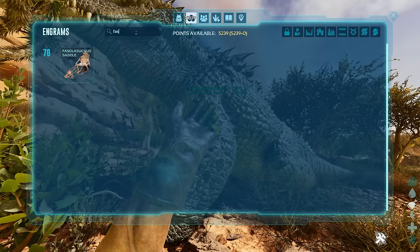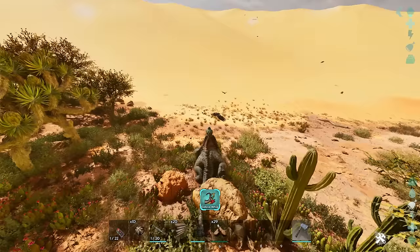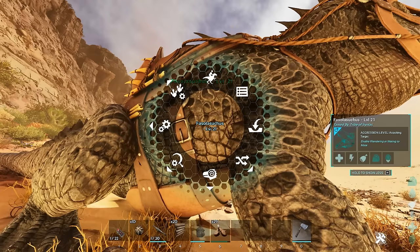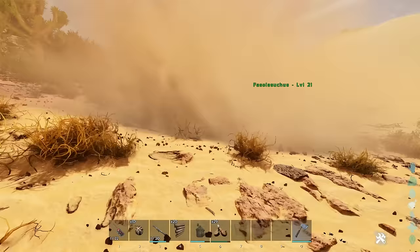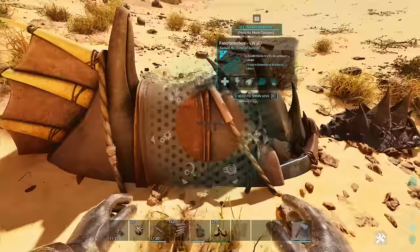Now we need to make the saddle. To do that we need to be level 70 and it's really not super expensive at that level — 30 metal is not that difficult to get. We can come to the radial wheel and actually make him bury into the ground, which is pretty typical of creatures that can do that. While he's in there, only I can see him and enemies shouldn't be able to see him.